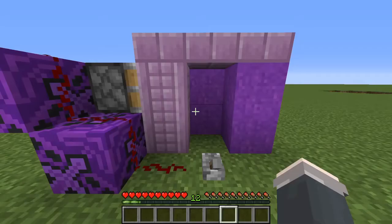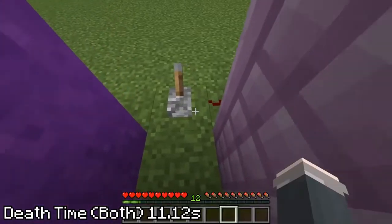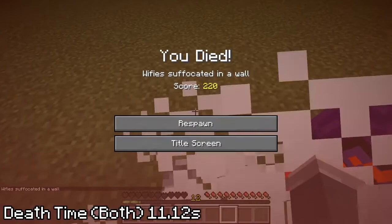Speaking of suffocation, digging up into sand or gravel is one of the most embarrassing and easy ways to die in Minecraft. To replicate it, I made a small machine to suffocate my player, and while it was consistent, it was disappointingly slow, taking 11.12 seconds — just as fast as a berry bush. So mother nature is pretty merciless and extraordinarily quick with methods like lava and fall damage that are going to be pretty tough to beat.